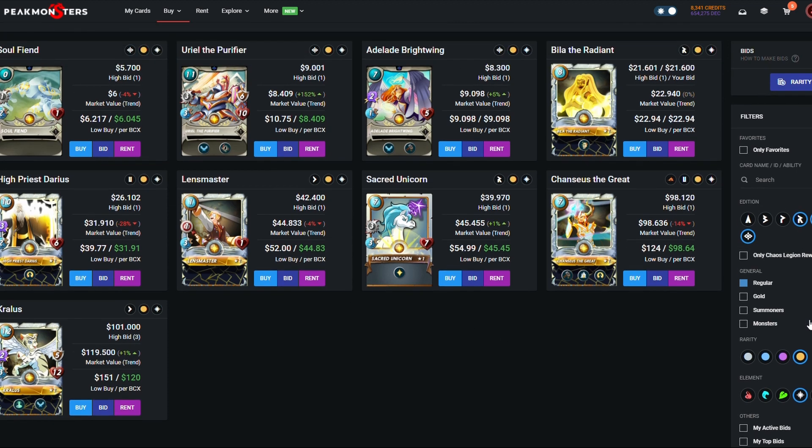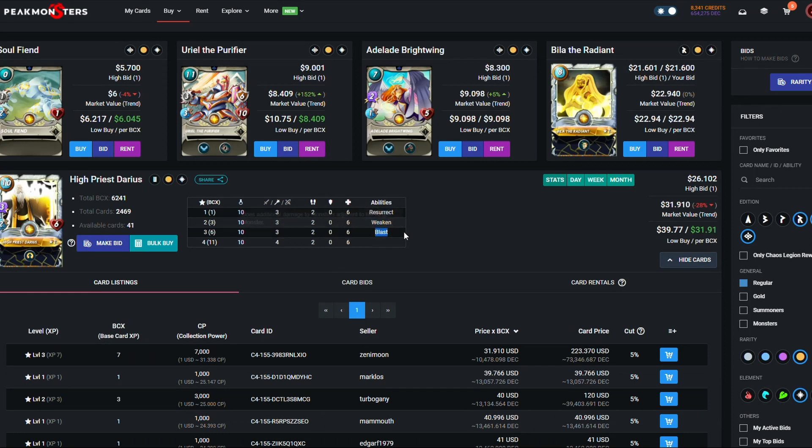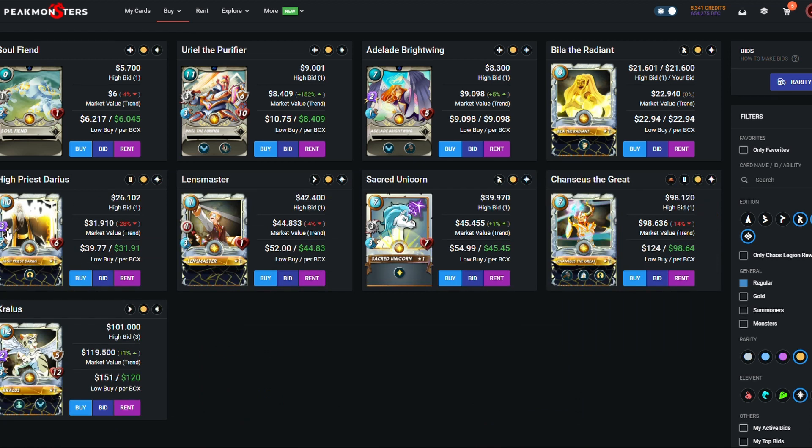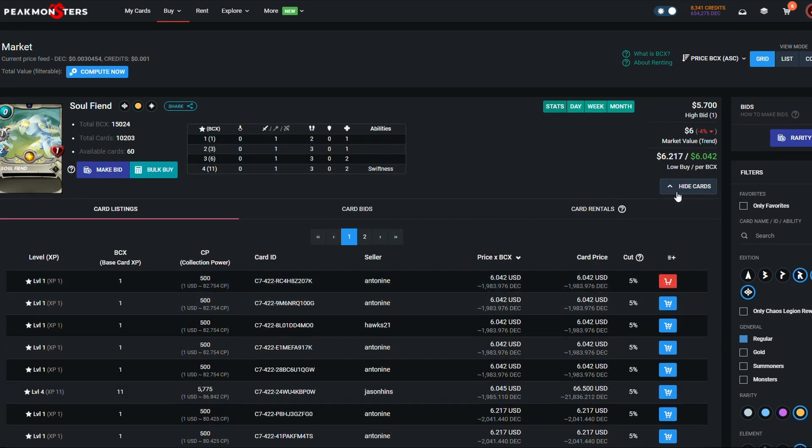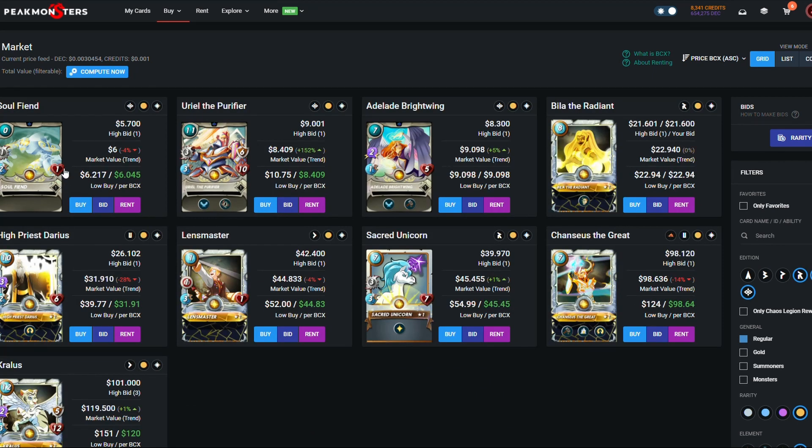High Priest Darius is good because he's got resurrect, which always pairs well with taunt cards like Shield Bearer. Personally I don't use him enough — he's ten mana which I find too expensive to field, and he only gets blast in gold league. I'd say you don't need to focus on him. The Soul Fiend is super, super good — you need to pick one up. Uriel at level one I don't think you need to worry about since he doesn't have the heal yet; you're better off playing Shield Bearer or a different tank in position one.